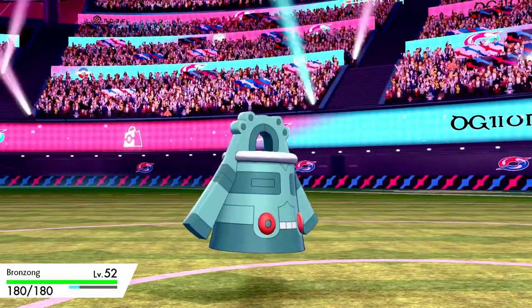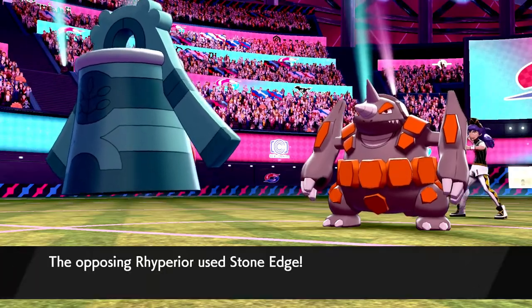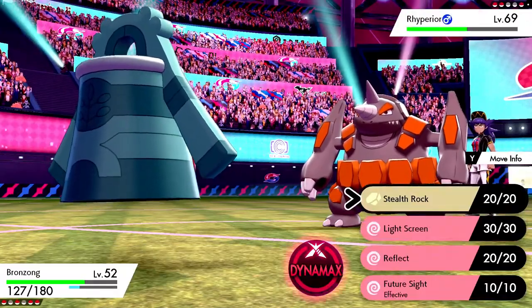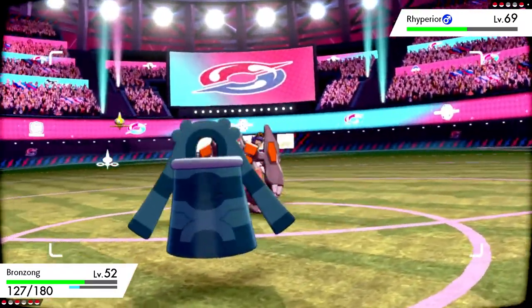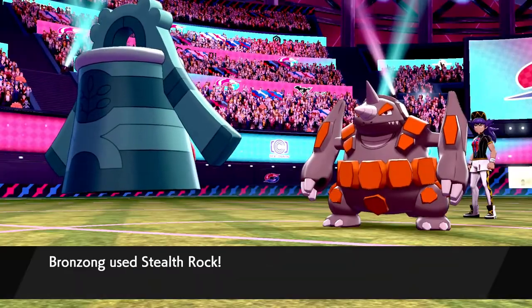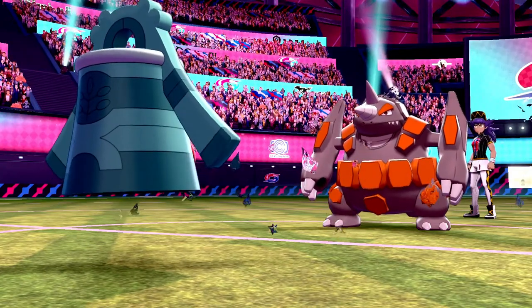The third step is going to be to pick your EV spread. Before you picked the Pokemon you wanted to breed and train, you probably thought about the role your Pokemon is going to play within your competitive team, or chances are you selected one of your favorite Pokemon to practice IVs and EVs with. That's perfectly fine. If you have not thought about a Pokemon's EV spread, it's time to come up with one. There are a couple of resources you can use to help you decide a moveset and EV spread, such as Smogon.com.